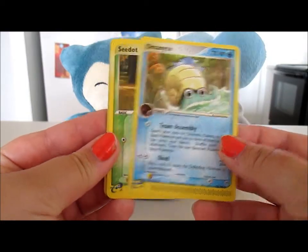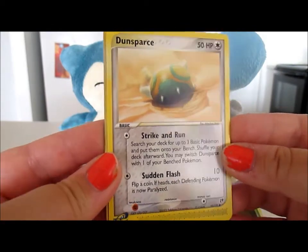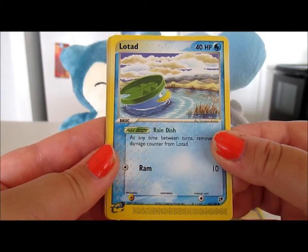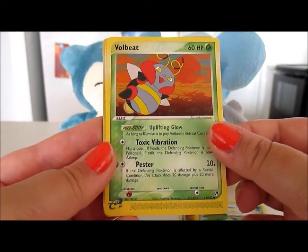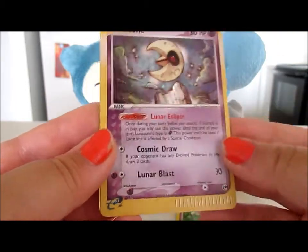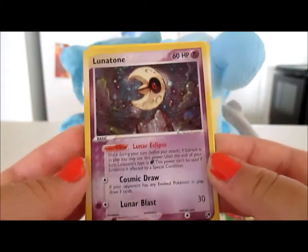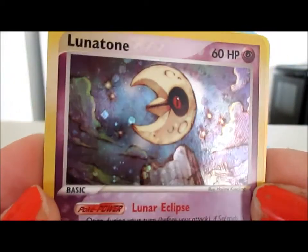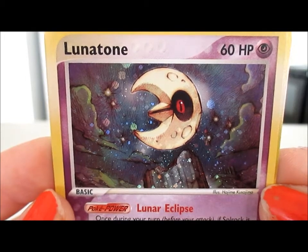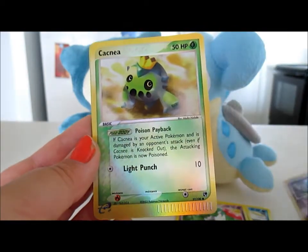We've got an Omanyte, a Seedot kicking a tree for some reason, a Dunsparce — shout out to shiny Dunsparce for the win — a Lotad looking out over the hills, which is a really cute picture. We've got a Volbeat, a Skitty on a little leaf. Oh my gosh, the holo comes before the reverse here — a Lunatone! I'm not terribly fond of Lunatone as a Pokemon but this card is stunning — absolutely beautiful.